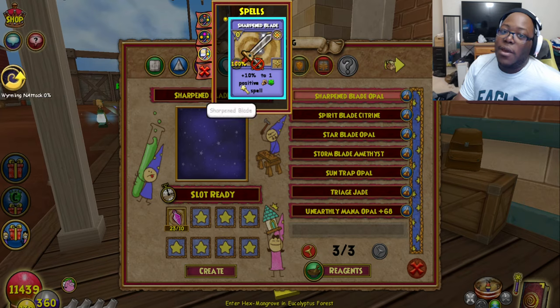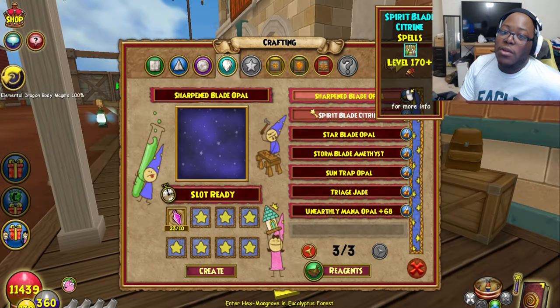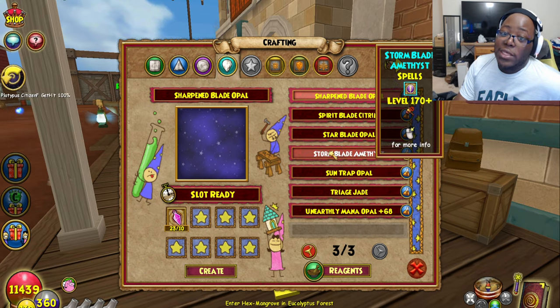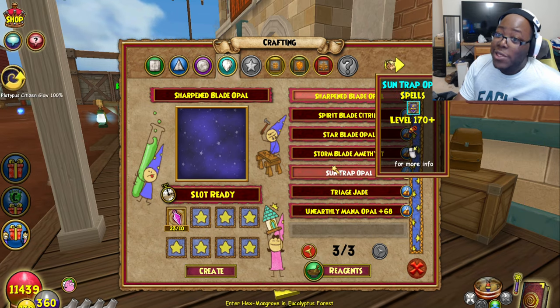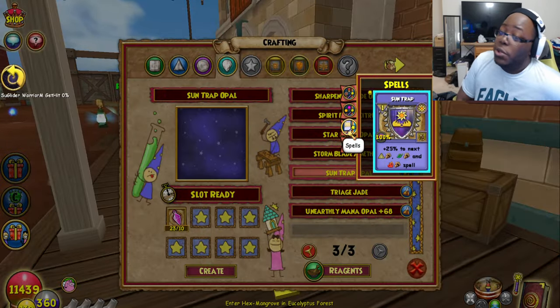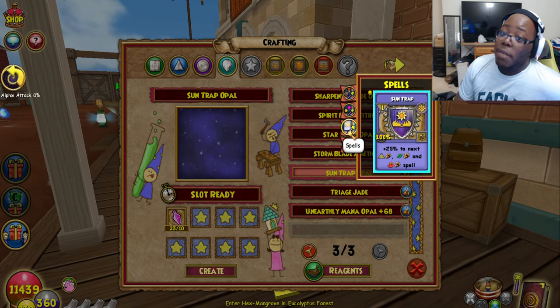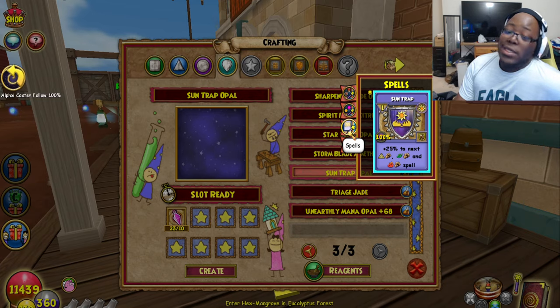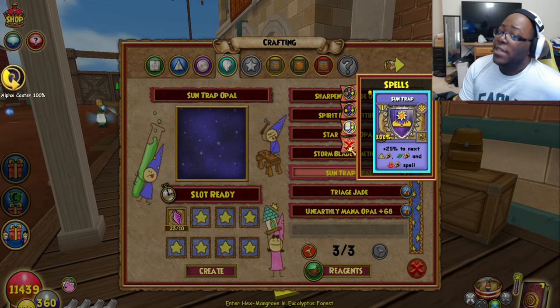We even got one for Sharpened Blade. We got a Spirit Blade one, a Star Blade, a Storm Blade. Sun Trap — now if you don't know what Sun Trap is, it's kind of similar to the Moon Shield mechanic except for Sun Trap it's a plus 25% to the next myth, life, or fire damage. Just 10 out of 10.